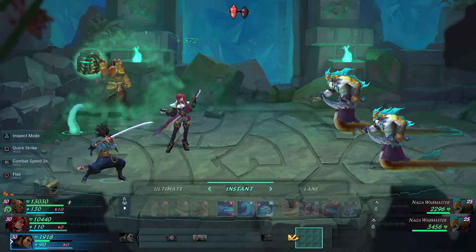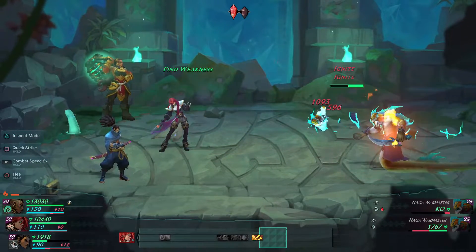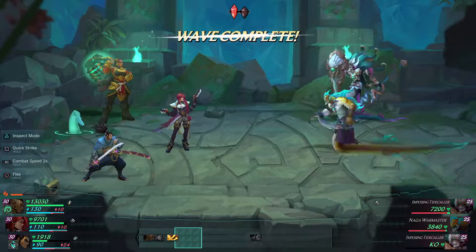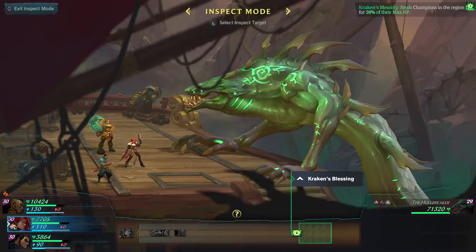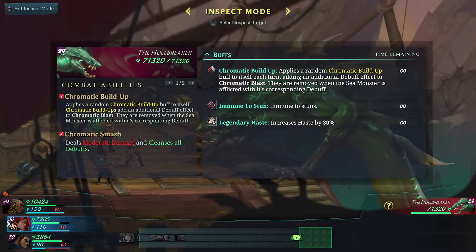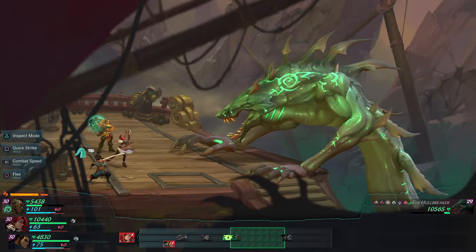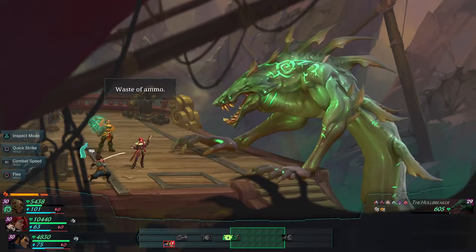Loot can be used in the enchantment system, where items collected from looting and opening chests around the game world can be used to upgrade gear. You will pick up different types of gear and might run out of materials if you upgrade every piece you equip, so if farming for mats is your thing, you can do that in this game. But in my opinion, repeating turn-based battles for loot can be quite tedious — the developers thought about this and added a x2 speed option to speed up battles.